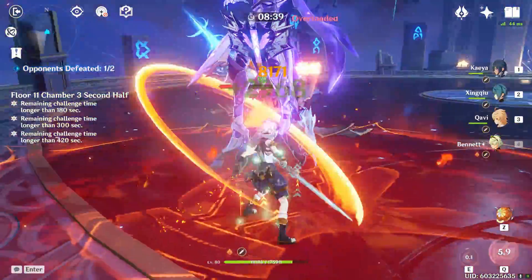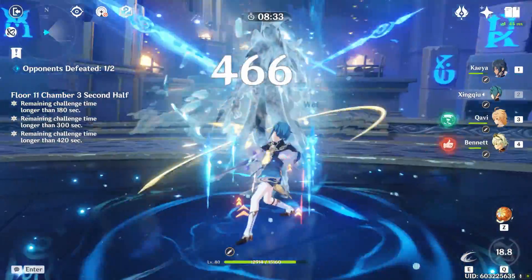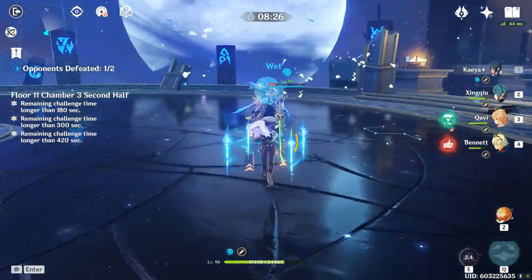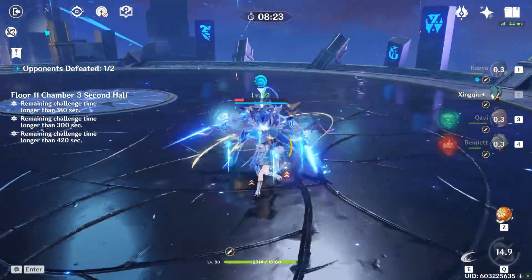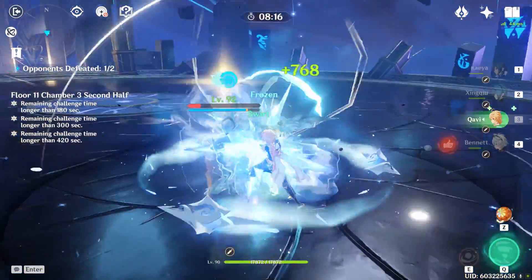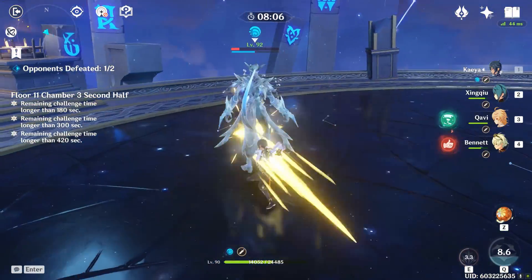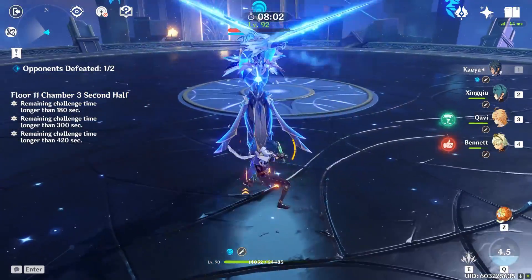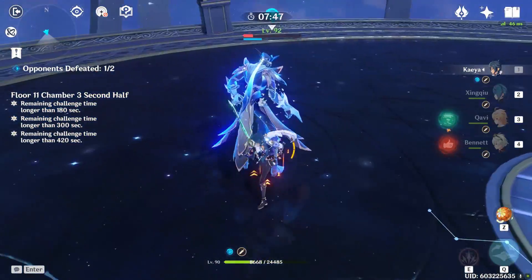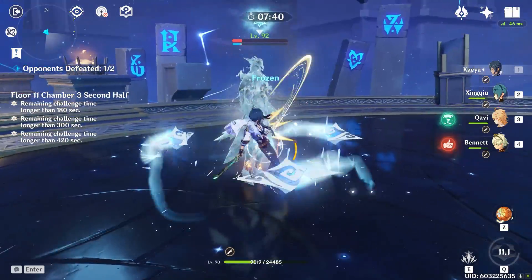Once the Electro one is down, focus on the Hydro one — with no one sapping your abilities it's not as hard. I'd personally wait for him to put on his shield before using Bennett's burst, because Xingqiu's burst doesn't do much against him; you really want Kaya's burst up to continuously freeze him. You have an entire minute to beat this guy. This is why I think floor eleven is one of the easiest floors in the Abyss, even with both a Herald and a Lector, done with a full four-star team.